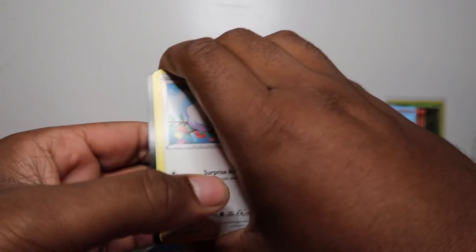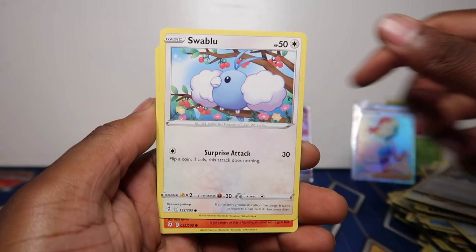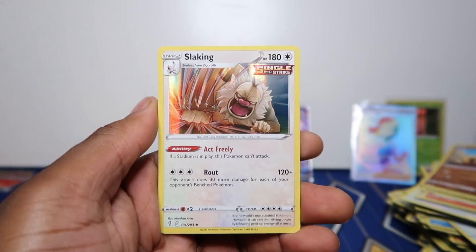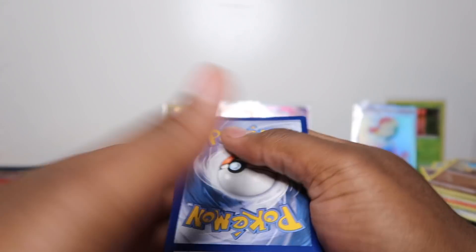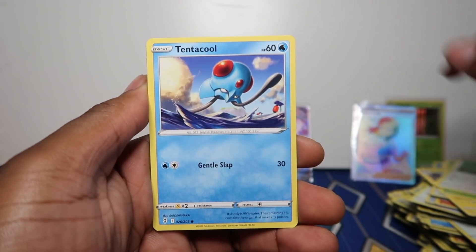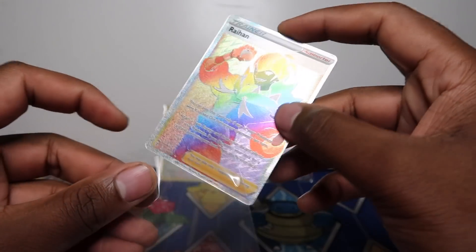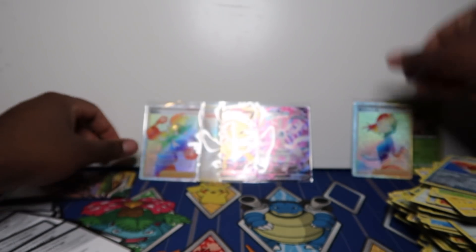For the Eeveelution VMAXs I think I'd go for them if the centering is perfect, because we get a lot of them. A reverse holo is not bad, and a Stoutland there. Hoping for another secret rare or a full art — that'd be nice. Then an Elemental Badge and — oh my god — another rainbow rare! Centering is a lot better on this one on the right-hand side, though left to right on the back and front is a little off. Another rainbow rare in each ETB — these are sick.